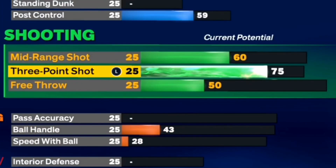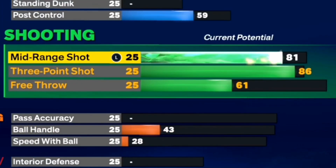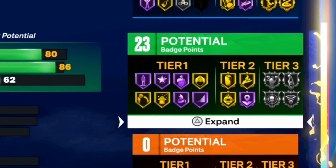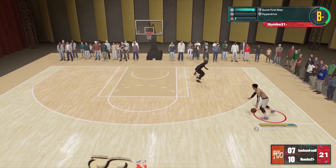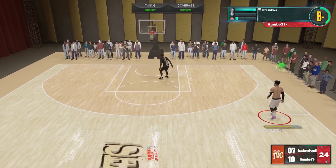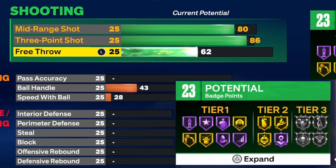For the shooting: 86 three-point rating to make sure we're greening, as well as an 80 mid-range to give us 23 total shooting badges. Very, very solid. Ja Morant can definitely shoot the three-point ball, so we have to make sure we upgrade our three-pointer.